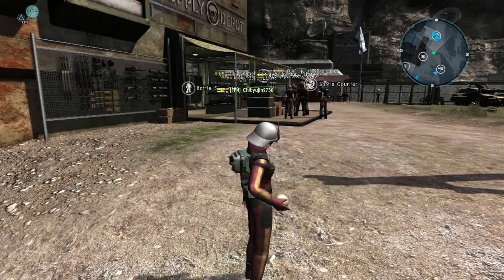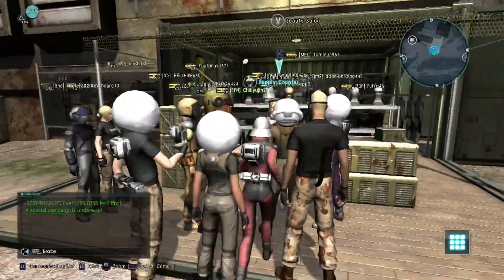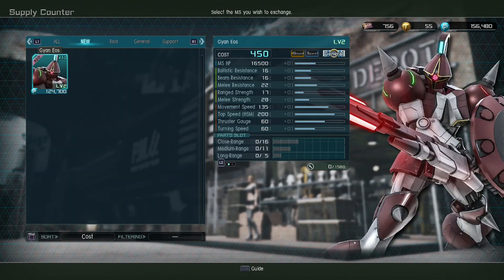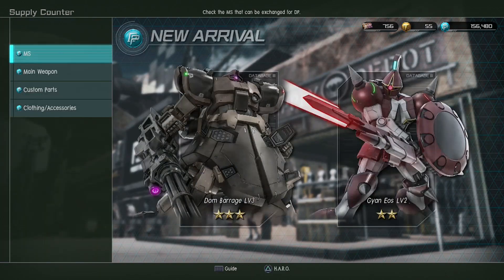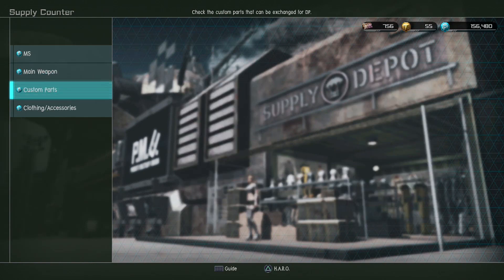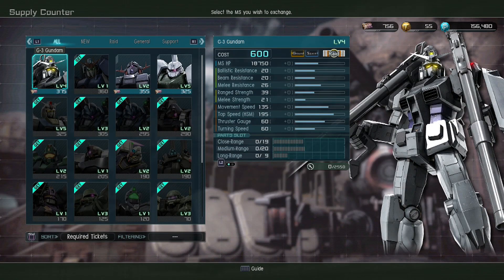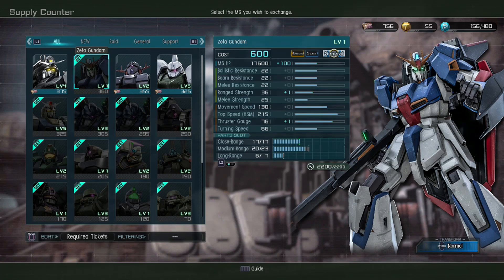Let's go over and take a look at what's new. We've got the level three Dom Barrage and the level two Gan Eos up in the DP store today. Level two Gan Eos is 124,000 DP — that's not bad, it's fun to use. New to the recycle counter, we've got the level four G3, which is a 600-point machine. The Zeta Gundam is now in the recycle ticket store for 360 tickets, so if you don't have the Zeta yet, it is within your grasp.